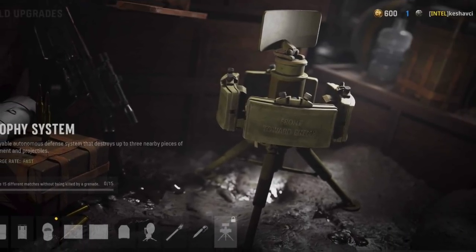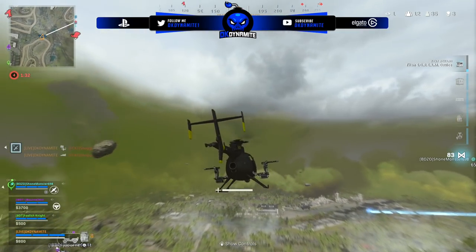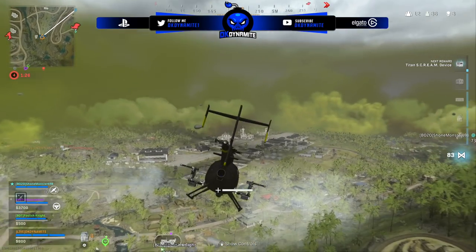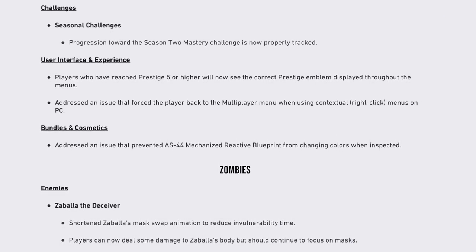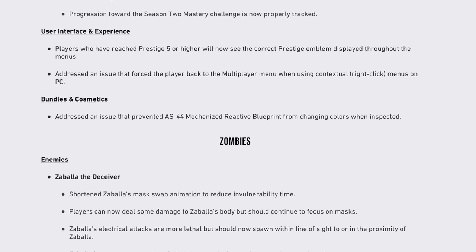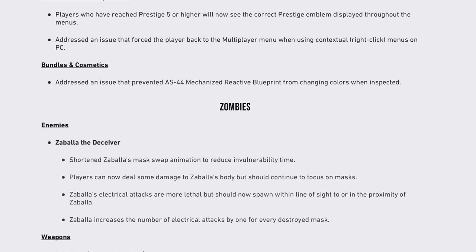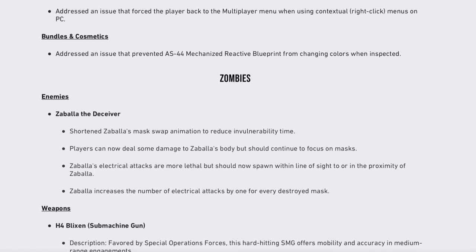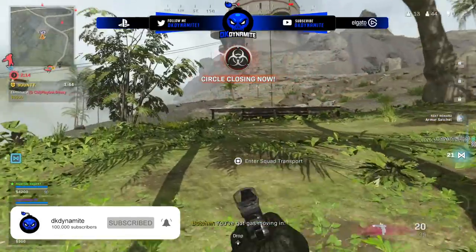For field upgrades: the Trophy System — melee attacks will now properly deal damage to a trophy. The Ammo Box field upgrade can now be destroyed by a trophy, and trophies no longer remain active when thrown out of bounds. For the Counter Spy Plane, the announcer will now play the correct voice line when an enemy counter spy plane is activated. For seasonal challenges, progression toward Season 2 mastery is now properly tracked. Players who have reached Prestige 5 or higher will now see the correct prestige emblem displayed throughout the menus. Also addressed an issue that forced the player back to the multiplayer menu when using contextual right-click menus on PC.